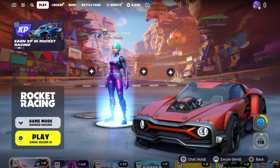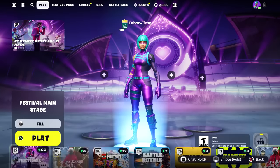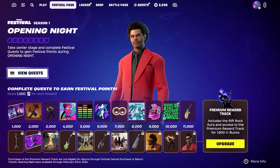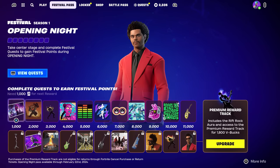The first thing to note is that there is a battle pass, but in order to access it you have to go into the mode itself. Up here you can see it says Festival Pass. This is the mini battle pass - there's a free section and a paid section. This is Season One, so this Festival game mode will have seasons. It says take center stage and complete festival quests to gain festival points, and you need a thousand per each reward.